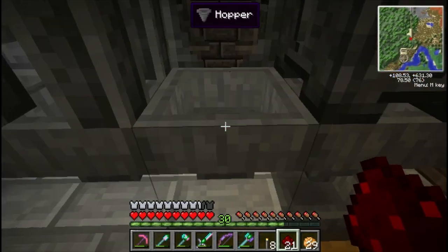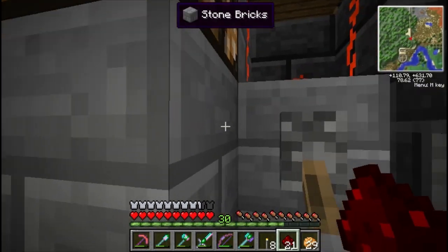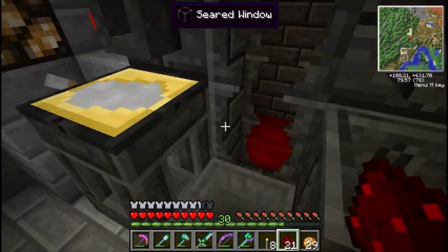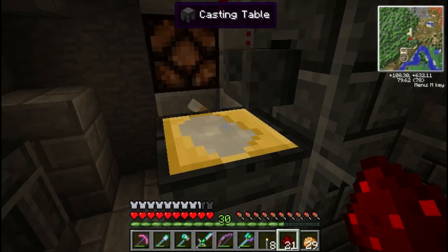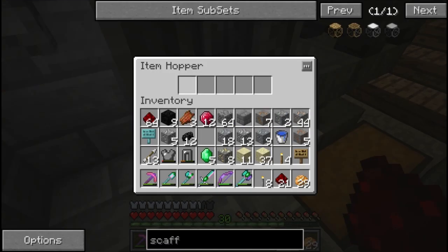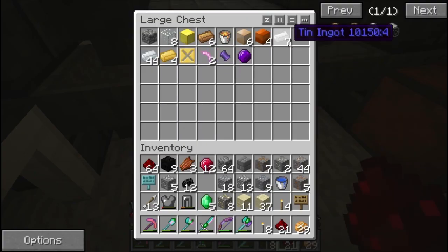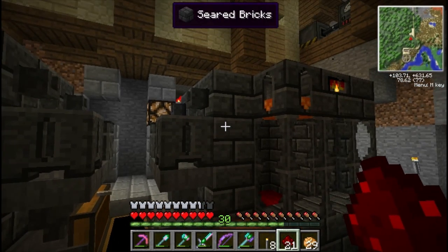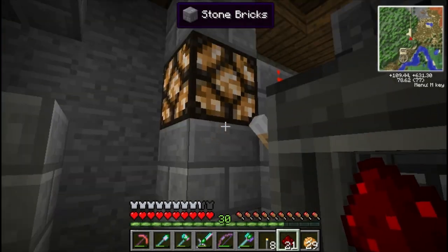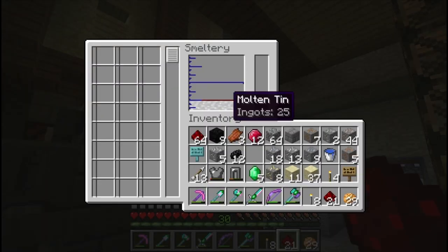Our smeltery has 37 molten tin ingots. We're going to flip our lever and — there you go — the smeltery is pouring out into our cast. As soon as the ingot becomes solid it disappears, because there's a hopper underneath. If we take a peek, we should see it pass through — and it's gone that quick. There are our tin ingots filling up. We've set up a simple clock, and I hooked up a redstone lamp to it just to indicate that it's running — so you can see this side is in operation.